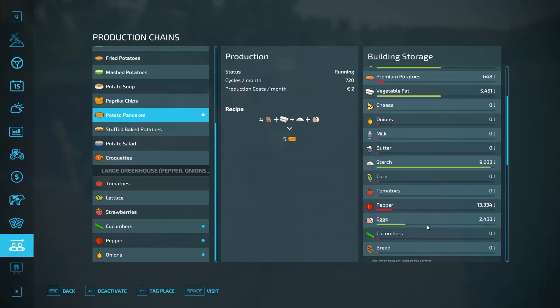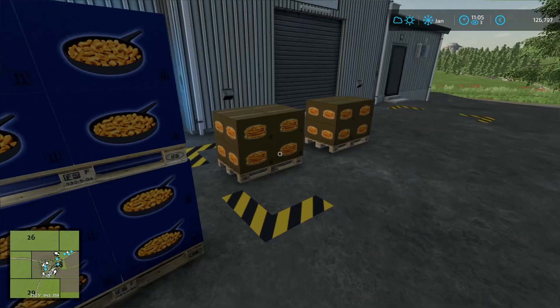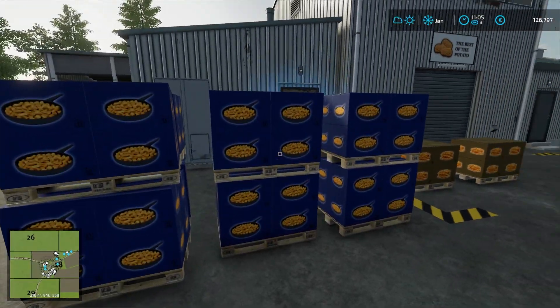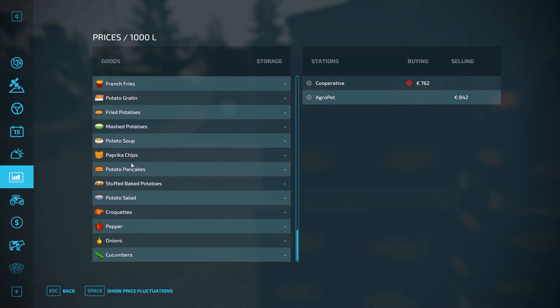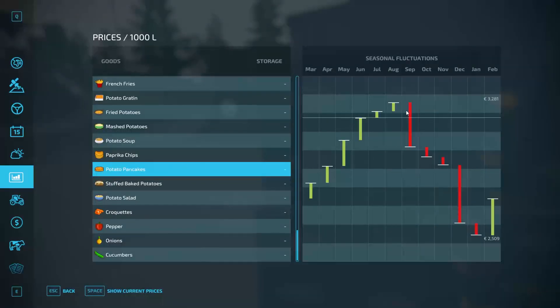We do have some pellets — nice, lovely potato pancakes. These are the fried potatoes. When are they at their best? In April — so when we're also going to sell the wool from the sheep, we're also going to sell the fried potatoes. And the pancakes will be best in August.